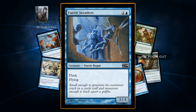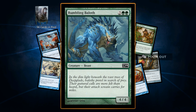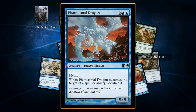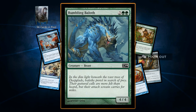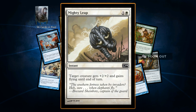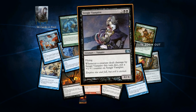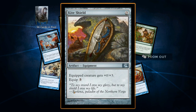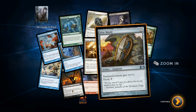This other one's a 4/4 for four — just worse than the illusion dragon in every way. It's still decent though. 'Target creature gets plus two, plus two and gains flying until end of turn' — the Mighty Leap, I like it. That's a good vampire. Kite Shield — costs zero but costs three to equip.